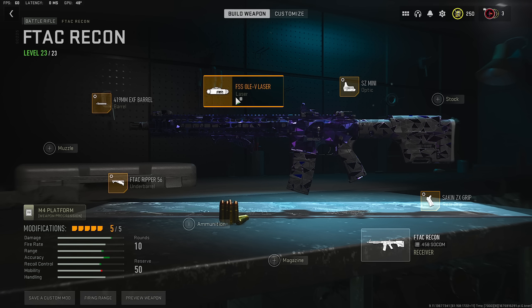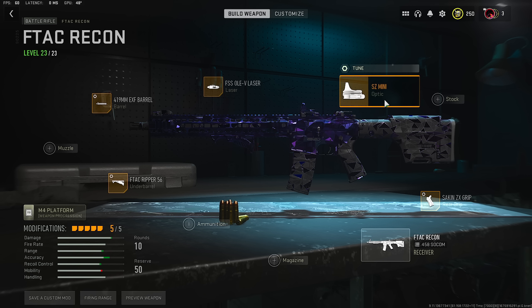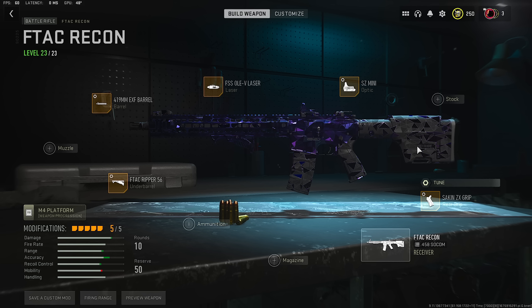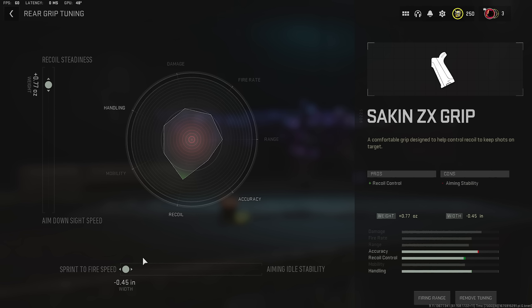And the aiming idle stability. We're going to be running the Olvi laser. Honestly the iron sight is not too bad; however, I am just going to run an SZ Mini — max out the ADS and move the eye position farther back. And for the last attachment you want to run the ZX Grip. When you tune that, you want to max out the sprint to fire if you're going to play aggressively. If not, aiming idle stability is probably your go-to, and then for the recoil put it at 0.77.